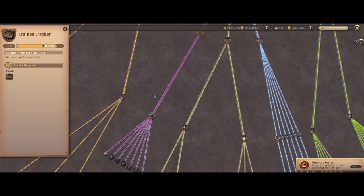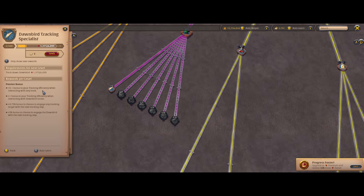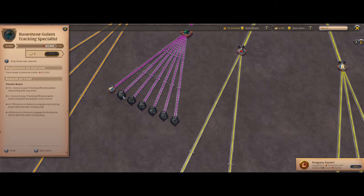If we open the destiny board here we can see that we have a new tree dedicated to tracking. It basically has two sections. You have the mastery which allows you to use higher levels of the tracking kits and track higher level monsters, as well as give you some bonuses. Then each monster type has its own specializations — you can specialize in just hunting the golems or just hunting the hawks to get extra bonuses for them specifically.